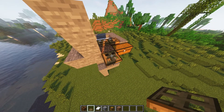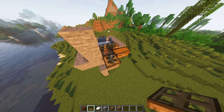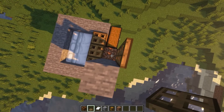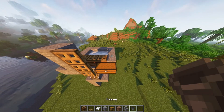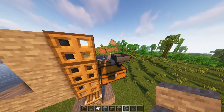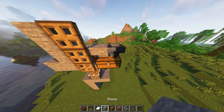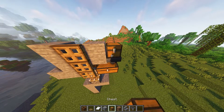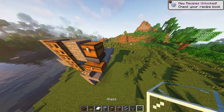Now add 2 more trapdoors on top of the other trapdoor and close them all up. You can now break the temporary block. Now add a hopper facing into the chest on the right part and place an upside down stair on top of the left part. Then add your building block on top of the stair and another chest on top of the hopper. Now fill in the remaining space with glass.